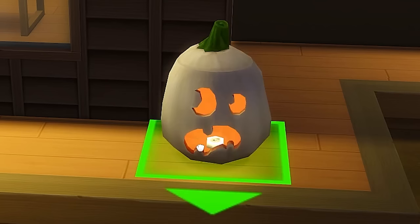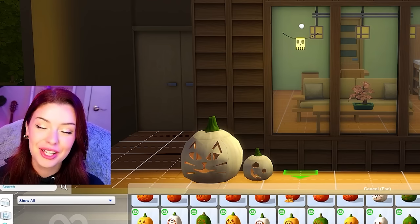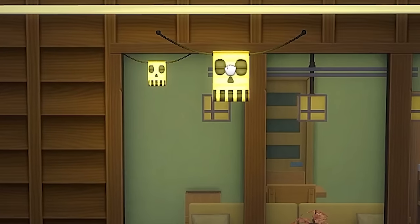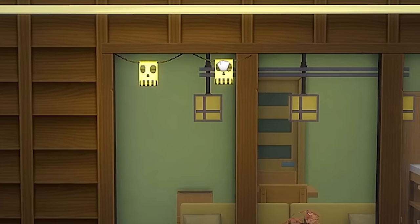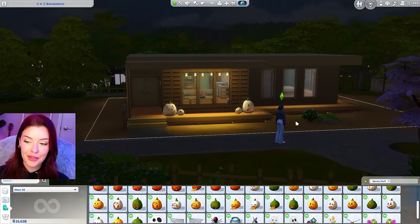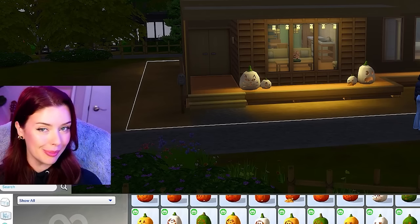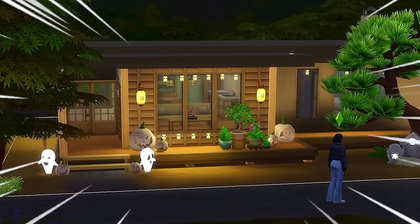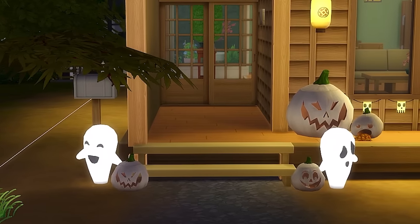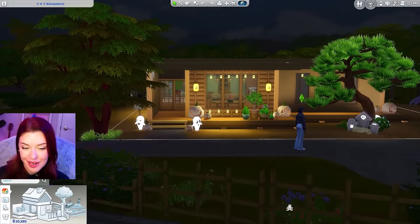I'm going to put a bunch of different pumpkin variations outside and also use some skull lights, but shrink them — they're pretty cute when shrunken, almost like little skull fairy lights lining the window. I also want to add a little bit of landscaping to this lot. Here's our house all decked out for Halloween — I added some little ghosty lights, a bunch of pumpkins, and a couple more plants as well.